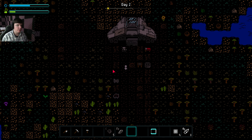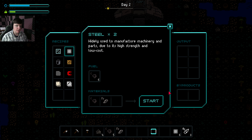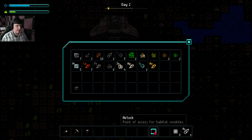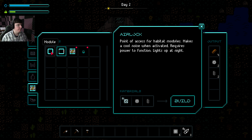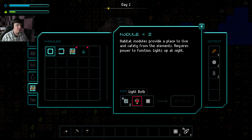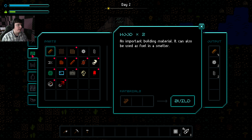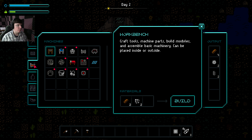We also get ash now, which ash didn't used to be in the game previously. It appears that we need to build our modules here first before we can build the airlock. So we're going to need a light bulb — glass and wire.